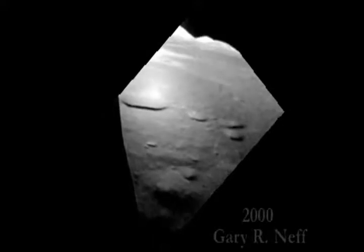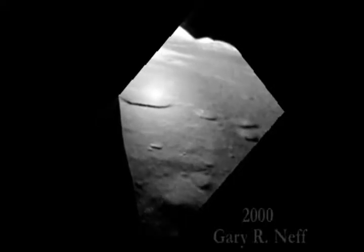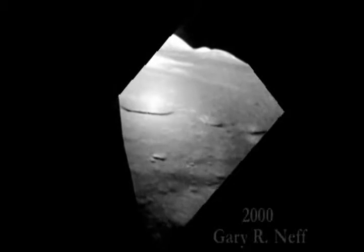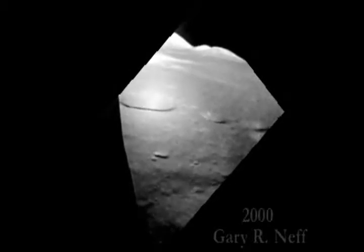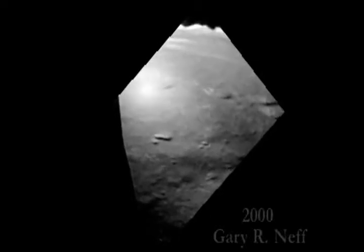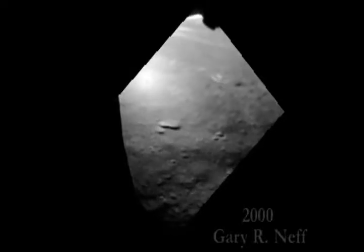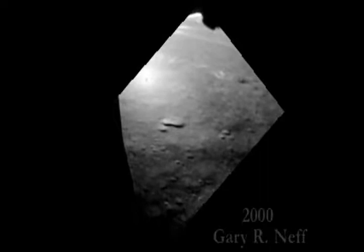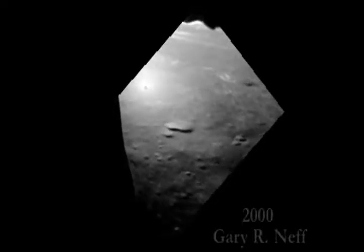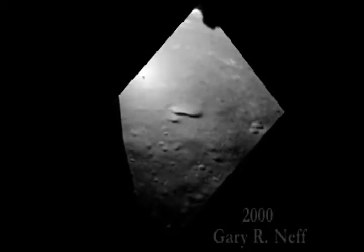H dot is good. 2,000. H dot is good. Fuel is good. 1,500 feet. 54 degrees, Gene. Approaching 1,000. Approaching 1,000 feet. 57 degrees. Okay, you're through 1,000. I'm taking radar altitude. You're through 800 feet. H dot is a little high. Yeah, I don't need the numbers anymore. You're 31 feet per second, going down through 500.